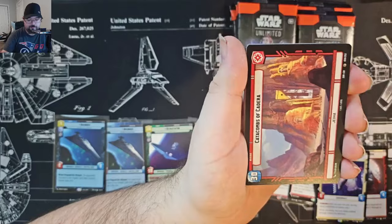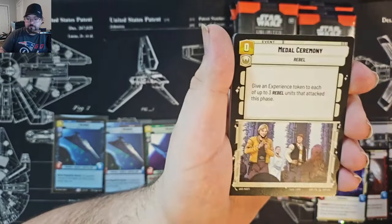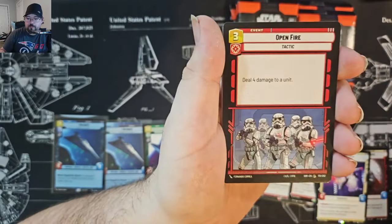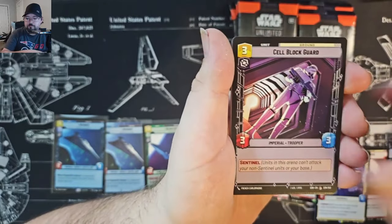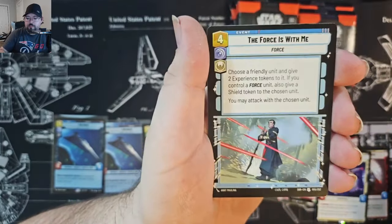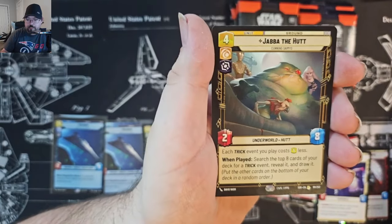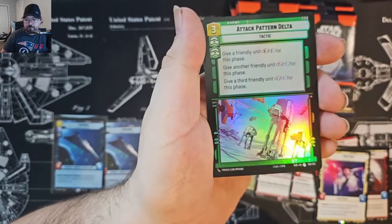We've got Leia. Jabba the Hutt for the rare, and Attack Pattern Delta for the uncommon foil.